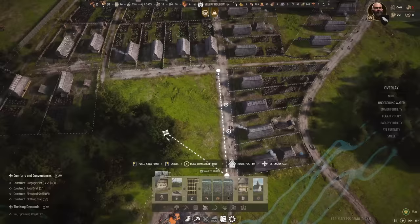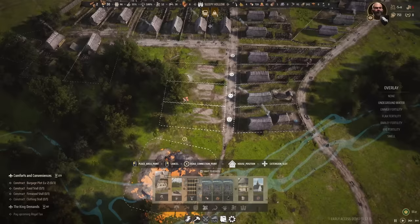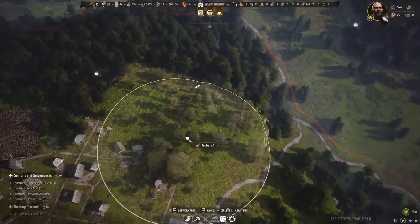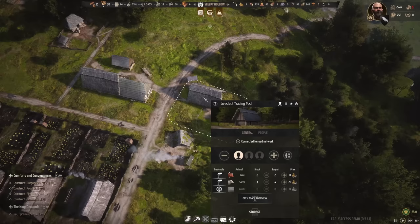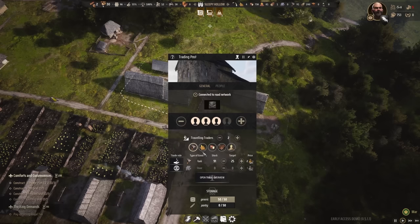We could make the burgage plot smaller to squeeze in more here. Some more constructions are bringing us down to one timber only — those three people should be working. There are six timber logs lying around so the oxen should do a good job. I can't assign a third ox handler since the hitching post is full with two people, but let's set the target to three oxen — though it's pretty expensive so it'll take a while.